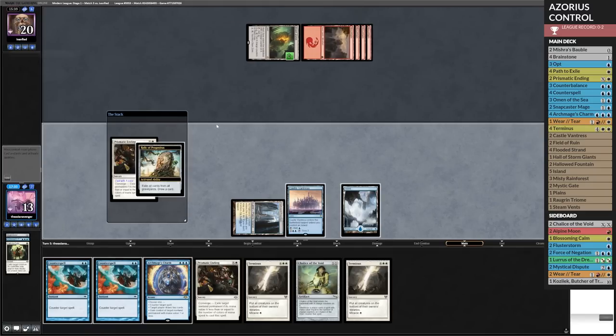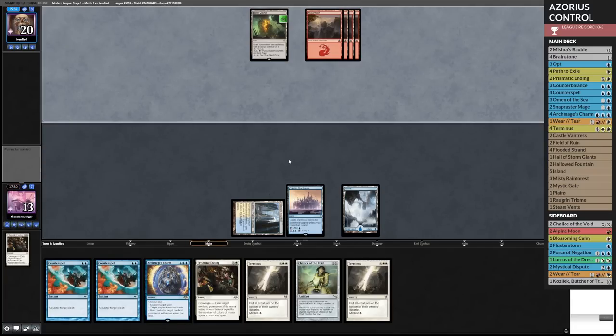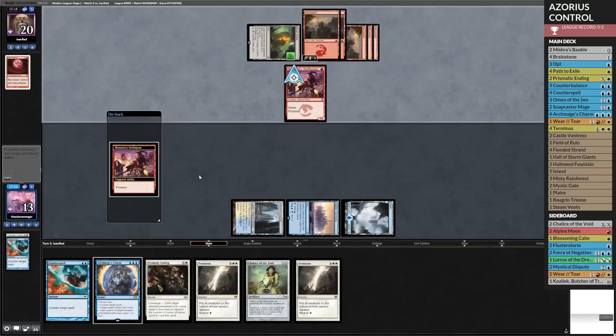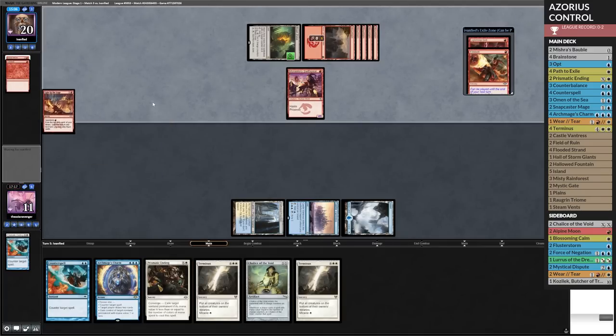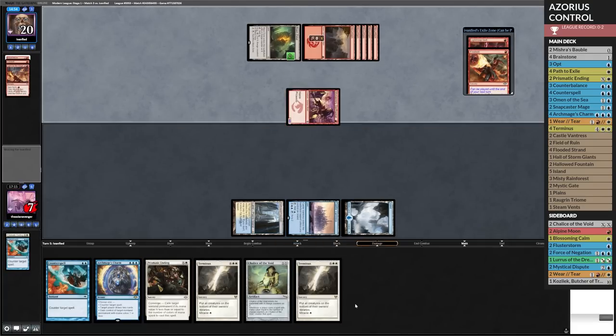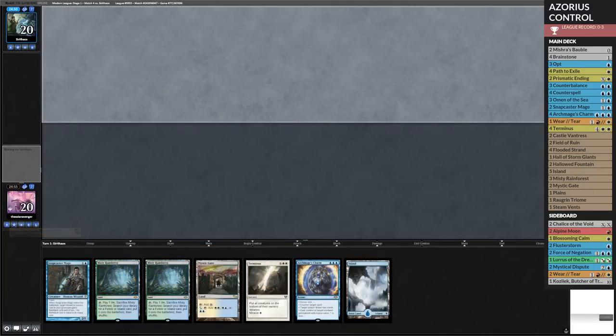I get value off it, and I'm hoping at some point I can draw Brainstone to put the two Terminus in hand away. If they tap out and pay five for Obosh, that's great news. I probably have to fight that one. If they have a land and they Blood Moon me again, I'm dead. I'm down to seven now, with not really a close game at all in sight. One game has been pretty rough, the other two were a lot closer. Even the Burn matchup was a lot closer. This one we got stuck and threw all the things at the wrong time. I'm dead. Good game. Okay, I'm going up to four Counterbalances.